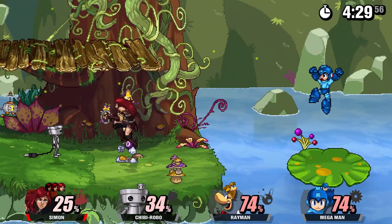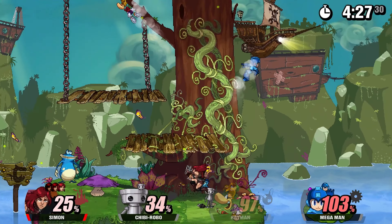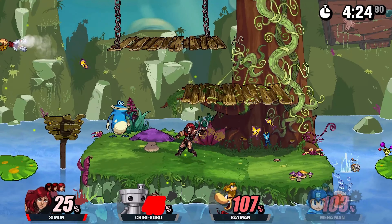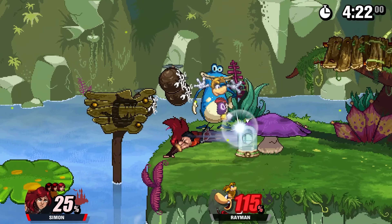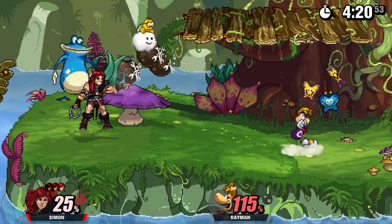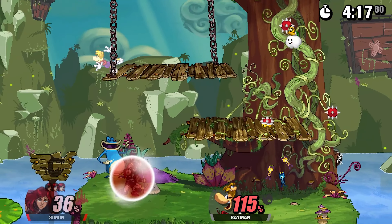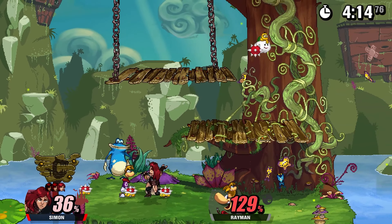Chibi Robo, could you do something? I love you, little buddy, but you're not really doing anything right now — you were just kinda standing there. Also, of course, we get this stage, one of the laggiest ones I've found. What happened over there? I'm gonna have to watch that back, but they both died. Let's check out his throws, actually, if we can get a chance to grab Rayman.